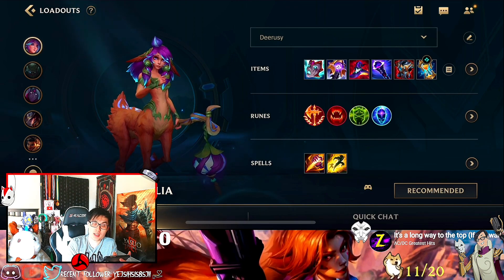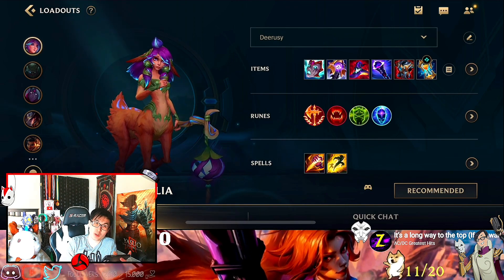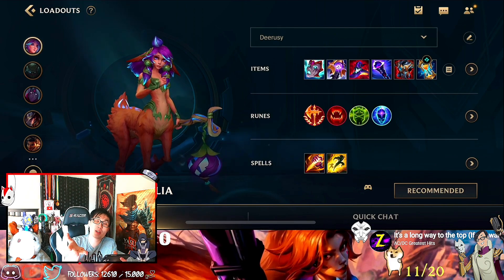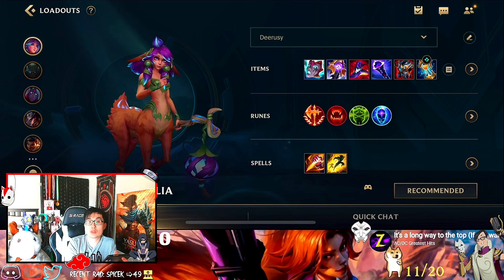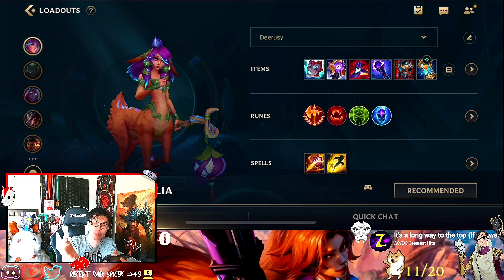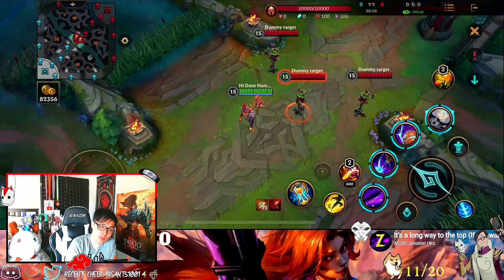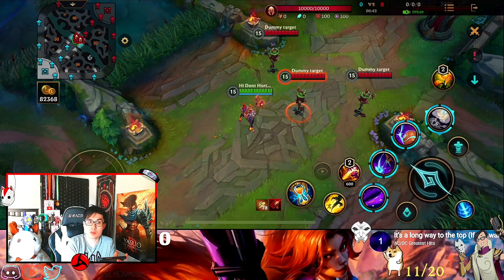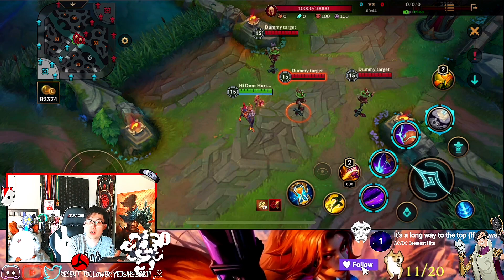Lilia can play top lane and mid lane — I played Lilia mid lane on PC before when she first released and it's so fun. But let's get on to the abilities combo, and also jungle clear for those who do not know how to jungle clear as Lilia, because she's a kiting champion and you need to know how to kite. Let's quickly talk about her abilities and tips, and then the combo for Lilia. Lilia doesn't really have a lot of combos except for the core combo where she flashes and sleeps everyone.